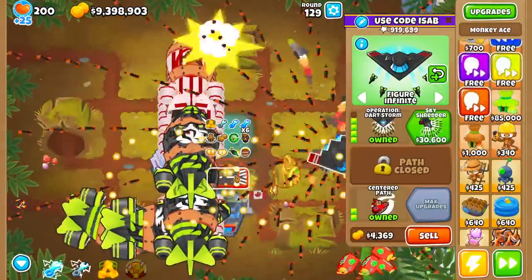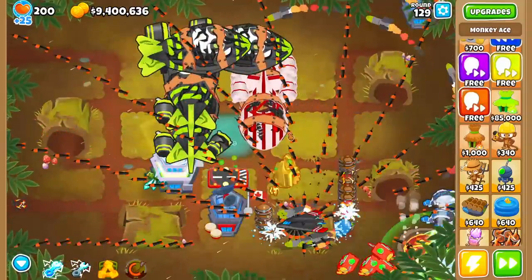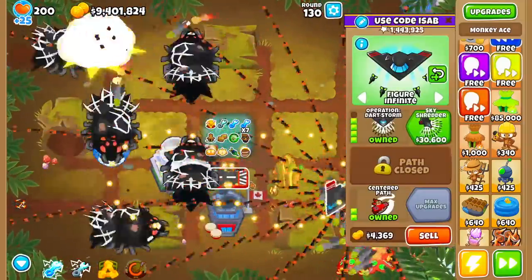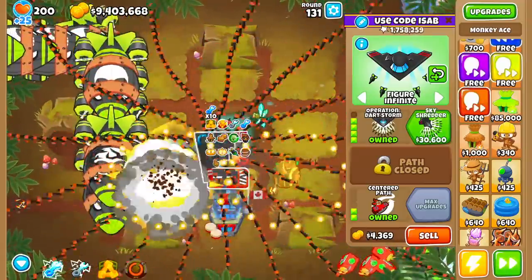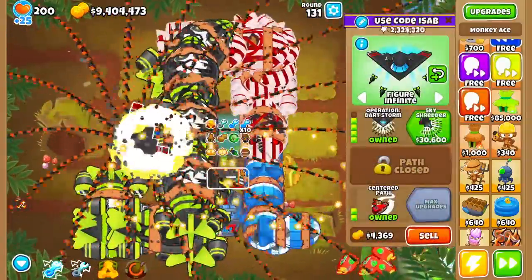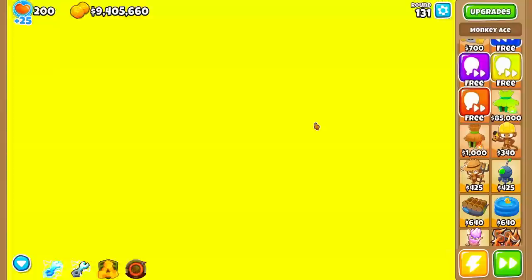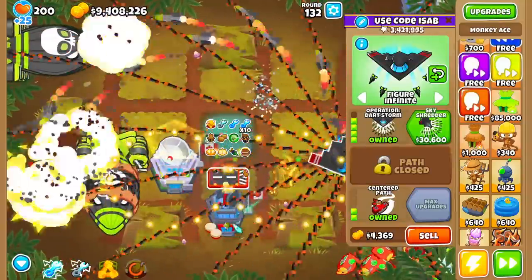Now it's time for Operation Dart Storm, which should hopefully perform better than the Never Miss, seeing that it's a bit more expensive and does have 16 projectiles compared to 12 for the Never Miss. The only downside is it doesn't seek anymore, but at least you get some pretty visuals. Don't count out the mini fighter plane missiles too — you can see when you max buff it just how quickly they come. There's probably like 20 people in the community total that can pull off good enough Ace Micro to maximize the rounds — me not included — but I'll try my best.